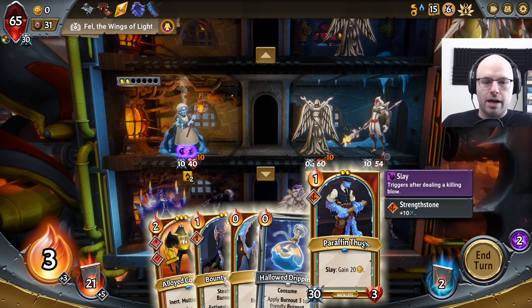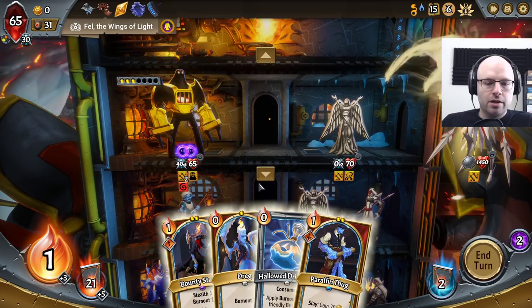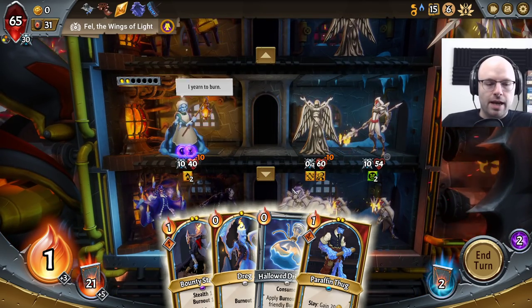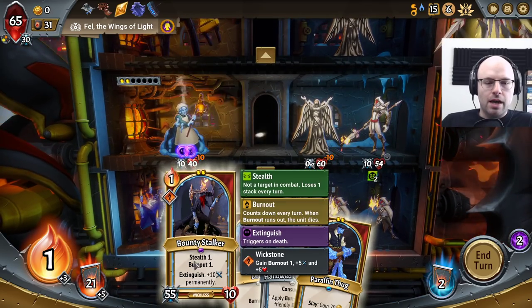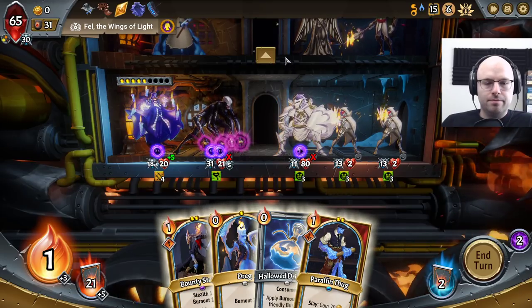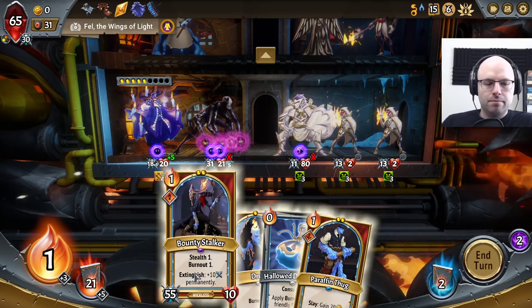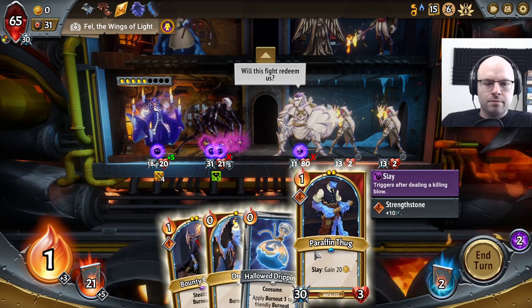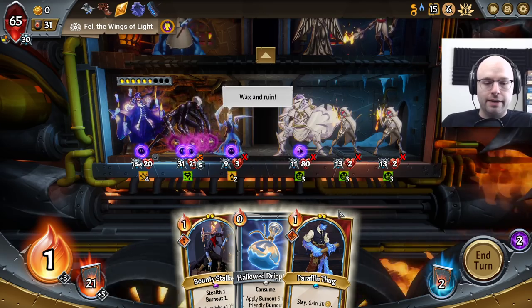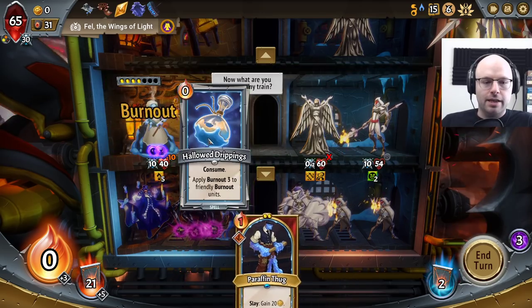We gotta think about what's optional and non-optional. Non-optional is getting your robot ready to go, although we have no fuel for it — a bit of a kick in the teeth. You're dying dude — can you not? A dreg totally saves us, shows what I know. Let's get a bounty stalker out there to kill this statue, then we can apply this. I do like the Paraffin Thug being out there, but he's more of a play for gold and we don't really need that right now.